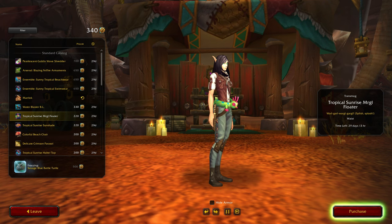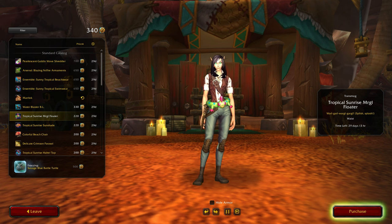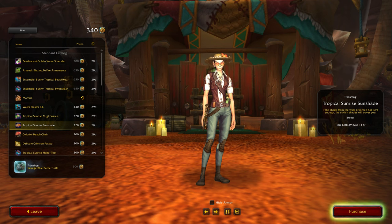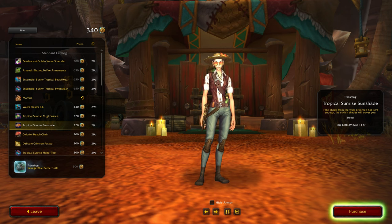Oh okay, so you can get the floater on its own — nice! But that's still pretty pricey, 220 for that. Tropical sunrise mergle floater. Yeah I do like that — oh the sunnies, oh yes I definitely like this. Oh wait, you get the hat and the sunnies — oh that's great. Yeah I like that, I really like that. It's okay with this outfit, but I don't really like orange stuff that much — unless you get that full set up top.